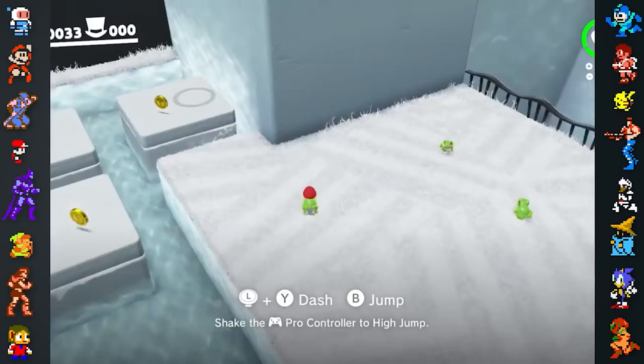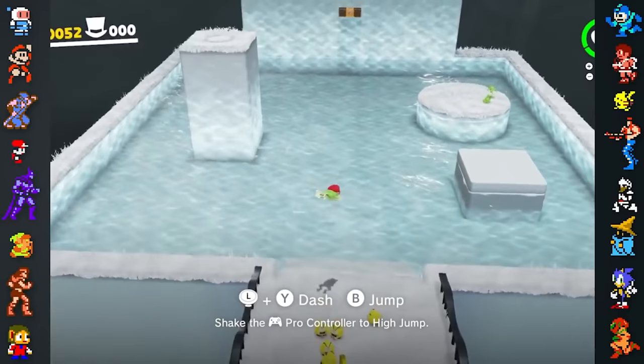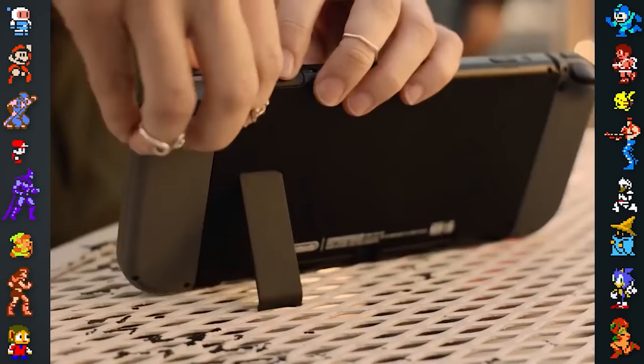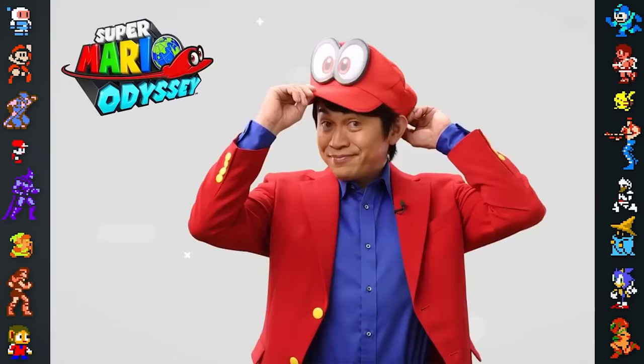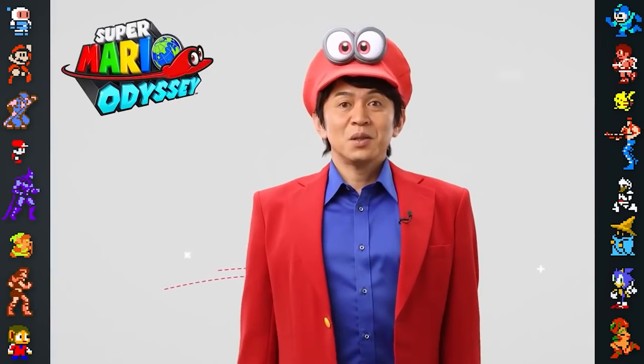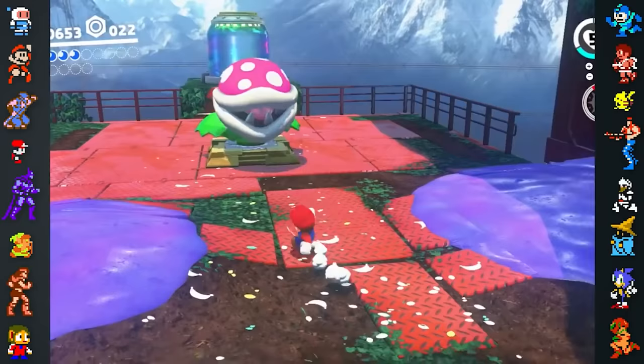Nintendo purposely planned for the first possessable creature to be a frog. Since jumping is the core mechanic of the Mario franchise, the frog's jump would instantly show players how capturing objects can affect gameplay. Not only did the Switch affect how the game was designed, Odyssey impacted how the Switch itself was developed. Odyssey producer Yoshiaki Koizumi suggested in an interview with Metro that HD Rumble was added to the Switch so he could use it in Odyssey.